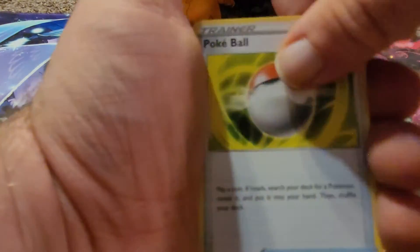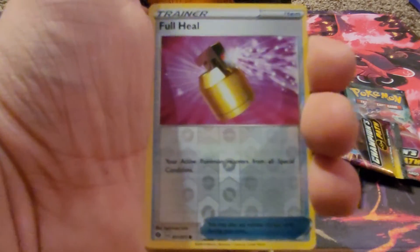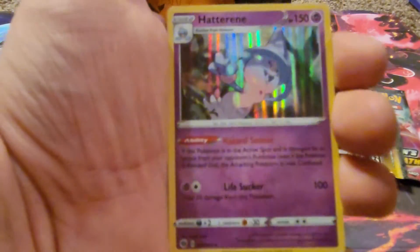Pack five: Team Yell, Team Yell, Hatterene, Pokeball, Scolipede, Team Scraggly, Full Heal, and Hatterene.